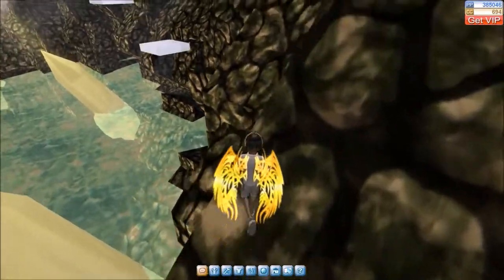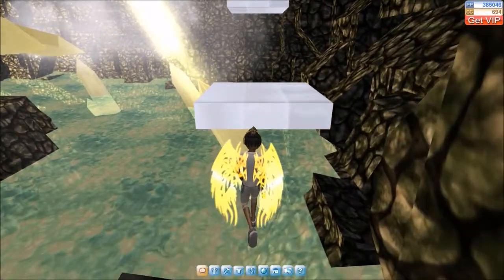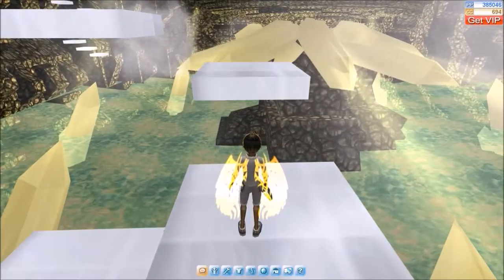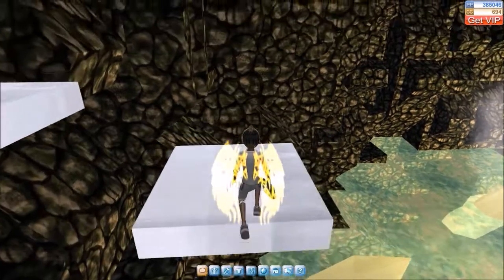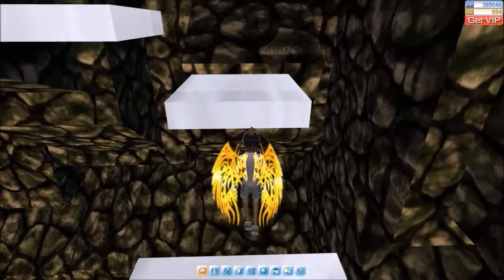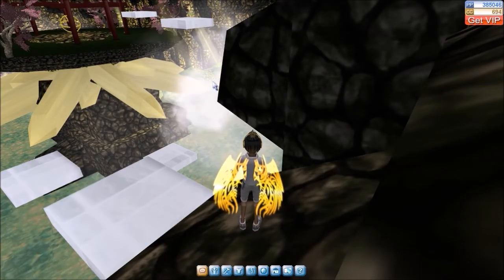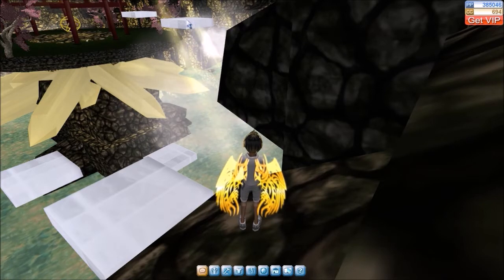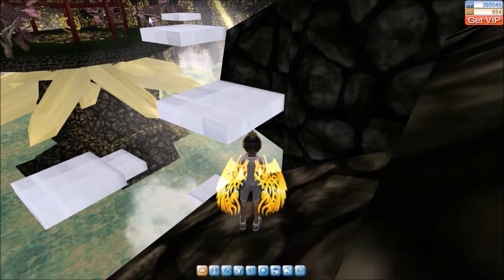Now we're going to do something very similar to the first part of this quest. We're going to walk around here and then we've got more timed jumps. What you've got to do is jump on this one, and at the very edge of the platform jump to the next one. At the very edge of that platform, jump to the next one. Then wait and do a timed jump onto that one. Then wait for this to appear and jump onto that.